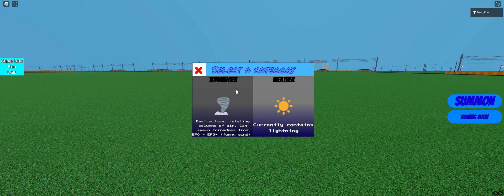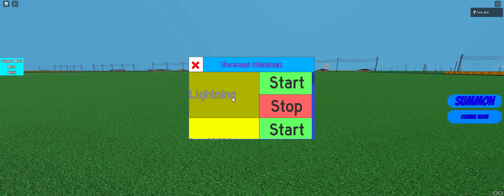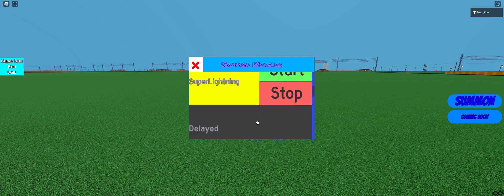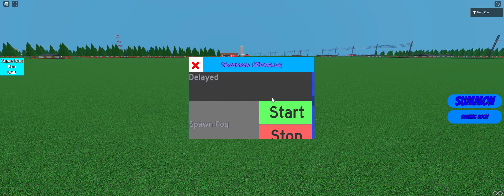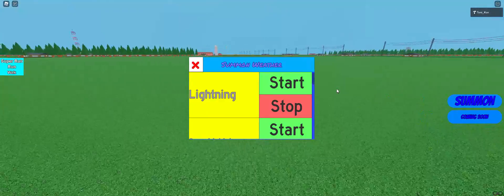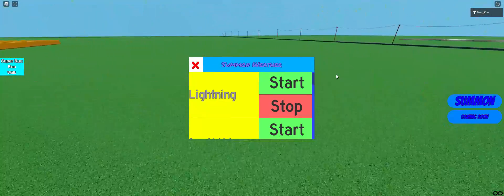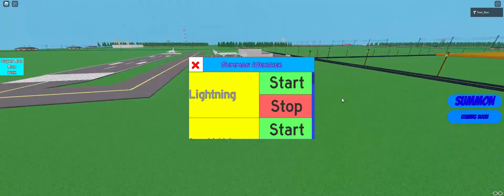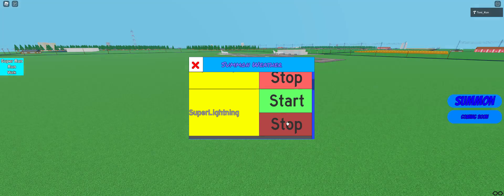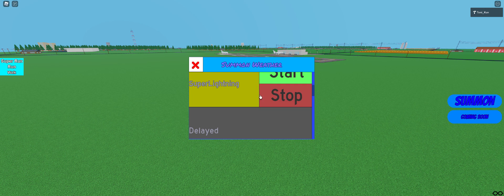You can either click on tornadoes or weather. We're going to go to weather first. Here are the options — there's not a lot of options for weather, but there's a few. Lightning, for example — it should take some time. There we go. I don't know why it brightens like that, but it's fine. This is normal lightning. And if you go to super lightning, it's more crazier. Super lightning is pretty crazy.